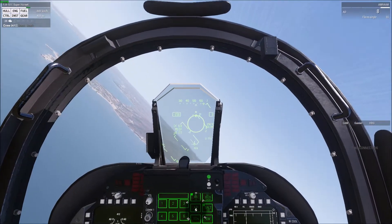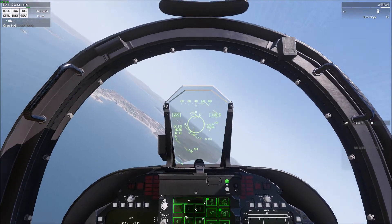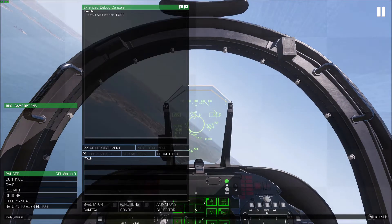I'll turn towards him and then pause to talk about the symbology. The diamond is our target, 10.2 range from us. 420 VC is our closure rate, so we're currently closing at 420 knots. The ring right here is our targeting ring, and what will happen is from the top here, this is going to slowly unspool around this way.